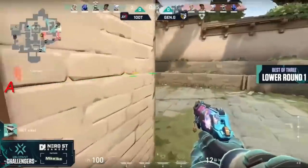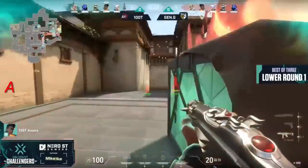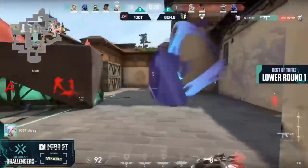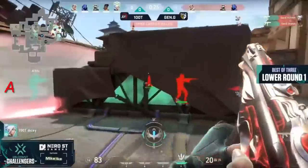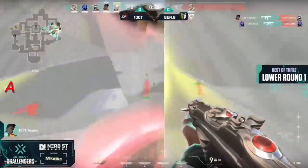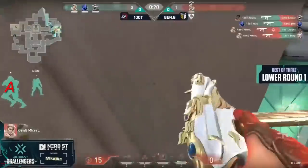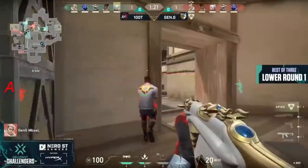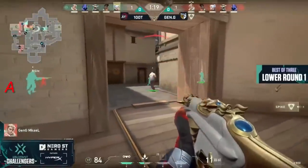Now it's all Gen.G making things a bit harder, and on Haven there's a nice flank — a flash comes out, it's a slow play towards A. Steel actually heads in the opposite direction; they're still holding it down on the side. Dicey is able to find two here, trying to battle back, and it's one-one. The A site is not free — the bouncer is at the door; it's all up to Mikhail.